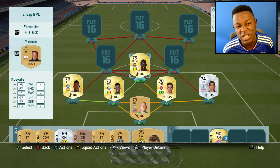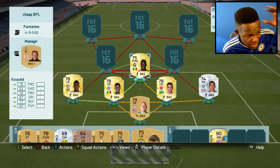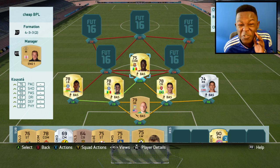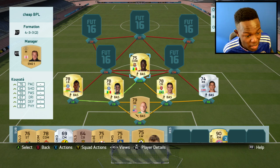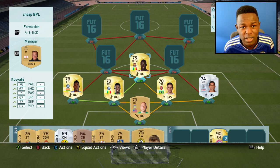At CDM we have the Senegalese beast Kouyate. This guy is freaking insane — 76 pace, 87 physical, 75 rated gold player. Like, that is freaking insane. 2.4k coins so not too expensive.